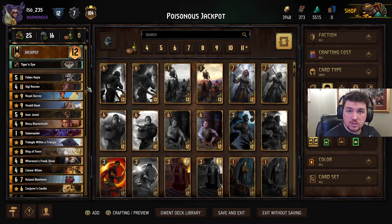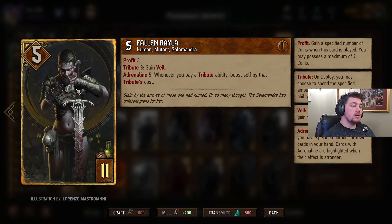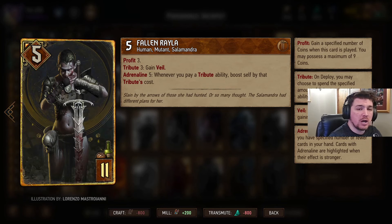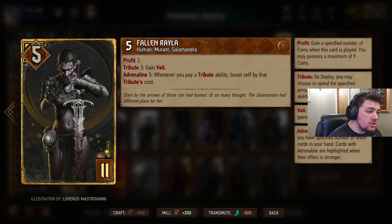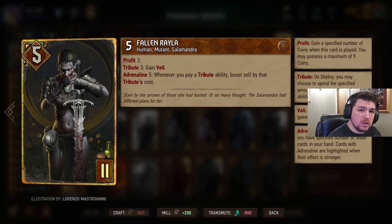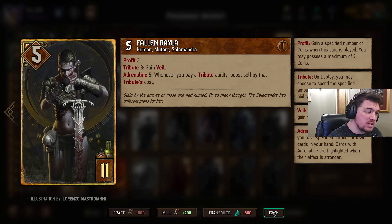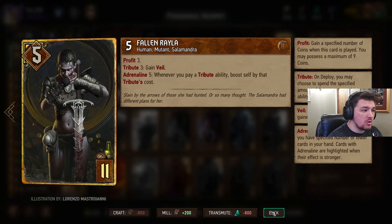Let's have a run through the cards in this decklist. We're starting off with Fallen Rayla, a relatively strong card, especially if we get her protected with Veil or behind our Defender, which we'll come to later on. There are a fair few cards in our deck, especially our Finisher, that's going to come out with a pretty hefty tribute cost, so if we can combine that we're going to get some very good value out of this tribute of 9, boosting this up to a 14 point card.